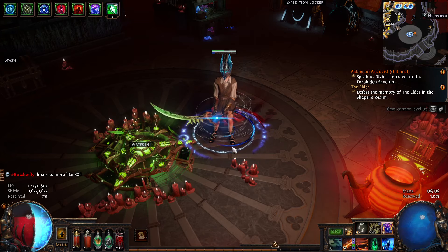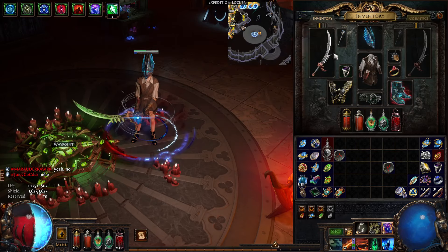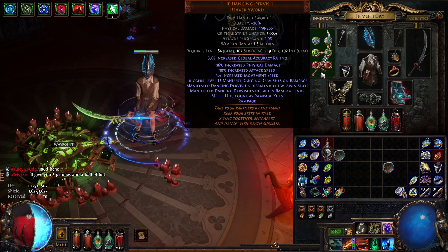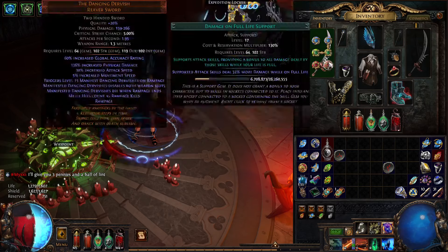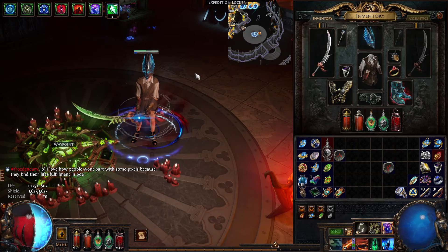It's also a really awkward playstyle because of how minion AI interacts. We have this lovely sword, the Dancing Dervish, to help mitigate that, because for some reason this sword has so much damage reduction — not elemental or physical, just flat damage reduction. I have never seen these things die, and I've played a lot of Hollow Palm, so these things take a lot of damage.